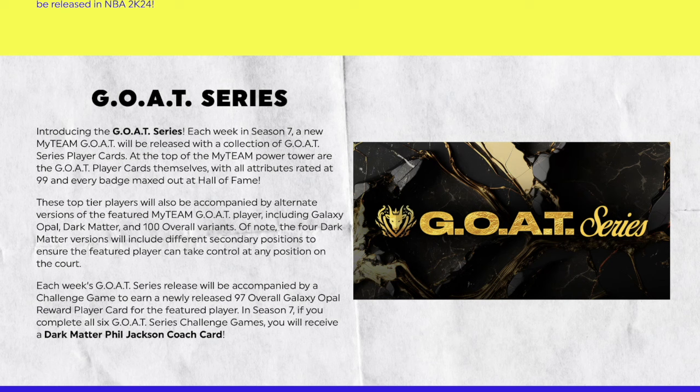Every badge is maxed out at Hall of Fame — holy shit. These top players will also be accompanied by alternate versions of the featured MyTeam GOAT player, including Galaxy Opal, Dark Matter, and 100 Overall variants. The four Dark Matter versions will include different secondary positions to ensure the featured player can take control at any position on the court. Each week the GOAT Series release will be accompanied by a challenge game to earn a newly released 97 Overall Galaxy Opal reward card. In Season 7, if you complete all six GOAT Series challenge games, you receive a Dark Matter Phil Jackson card.